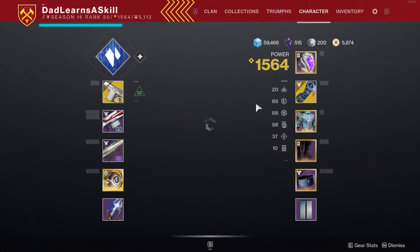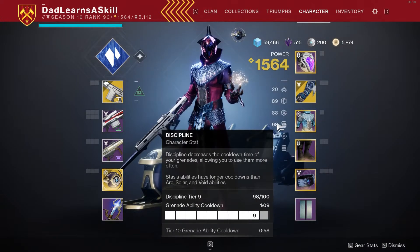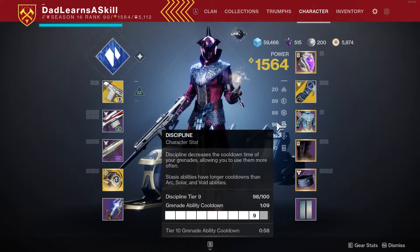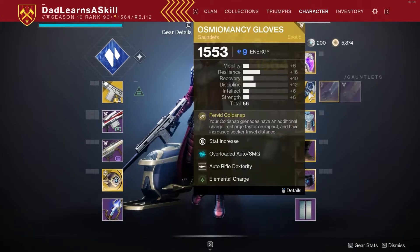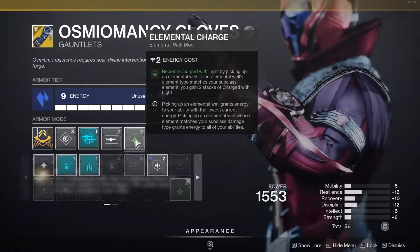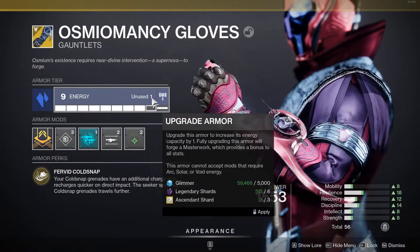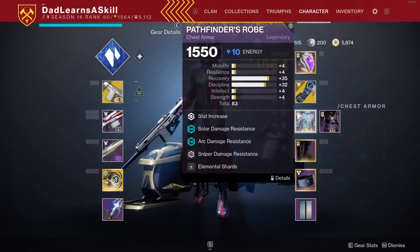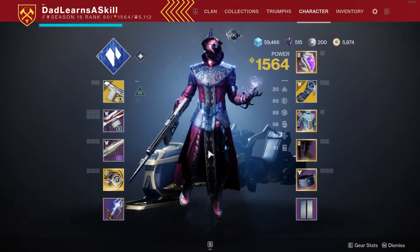When I do get a better roll and masterwork the gloves, all of these will put me over at 90 resilience, 90 recovery, and 100 discipline. You need that health and recovery, and discipline is the big one because I am a grenade machine — you want that at 100 for minimum grenade cooldown. I'm not wasting my ascendant shards on a rubbish pair of gloves. My whole build is around those Osmiomancy gloves.